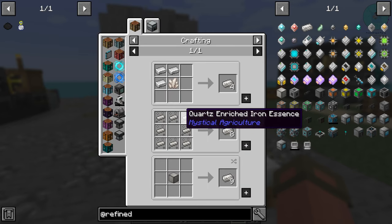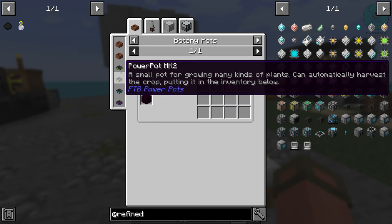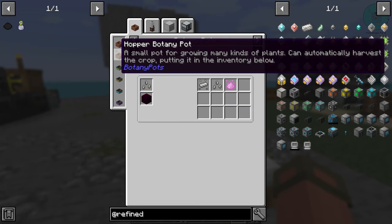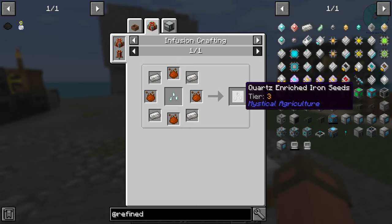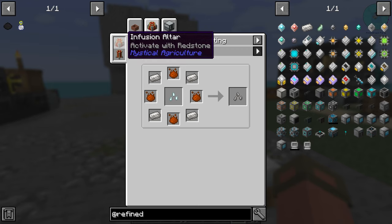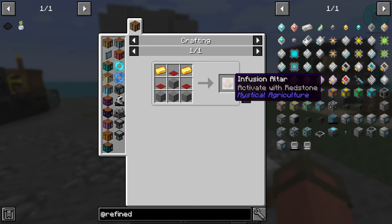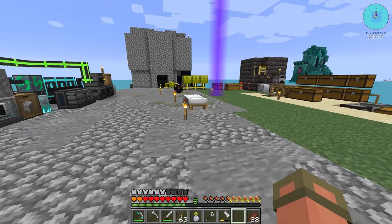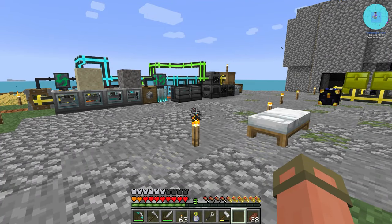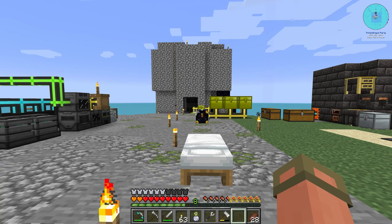Honestly this would be the dream right here — if we can get coarse enriched iron seeds, throw them in a botany pot, which will just grow infinitely on its own. We just gotta figure out how to make these seeds. Oh — mystical agriculture has an altar now. Okay, you know what? That'll be next episode. Next episode we're getting into mystical agriculture — we're going to make an altar and figure this out. That's all new stuff to me. So I will see you guys for the next episode.